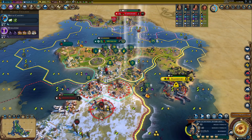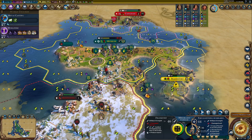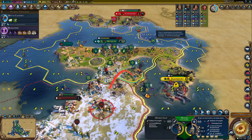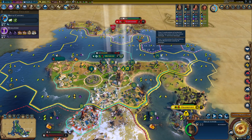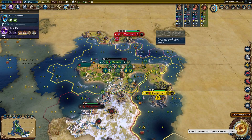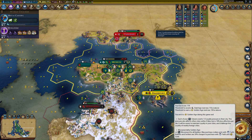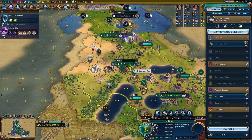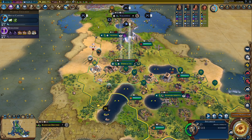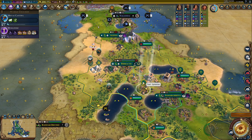Relatively safe in this position. Now that we've gotten that capital it puts us in a really good spot. Guarantees a normal age as well, so that's safe — we're safe from a dark age. I don't have to worry about that at any stage now.